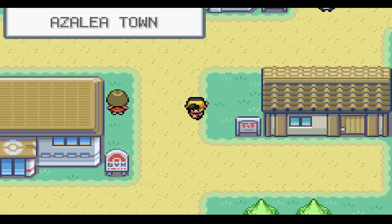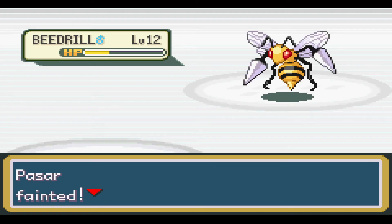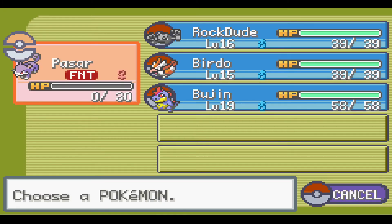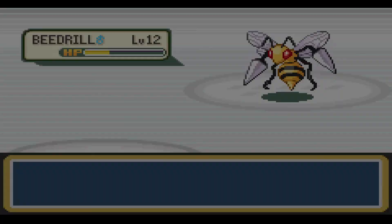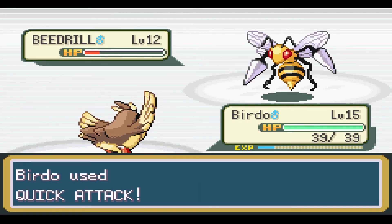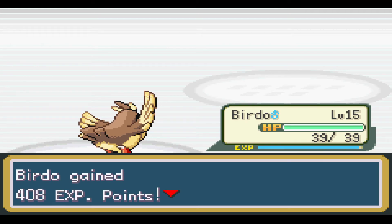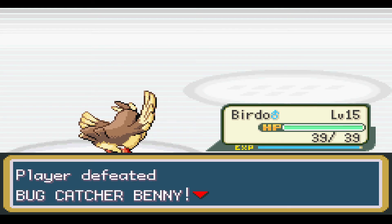So now we gotta take care of the next gym, but I want to grind up everyone to level 20 before we do so. No! We lost Pissar! Oh no! I was just spamming Hyper Fang, I wasn't paying attention. Ugh, that sucks. Guys, I'm telling you, Raticate would have actually been really good for early to mid-game. I'm so sad about that.